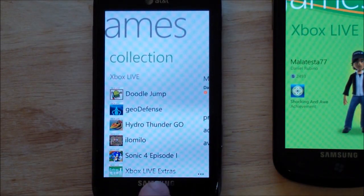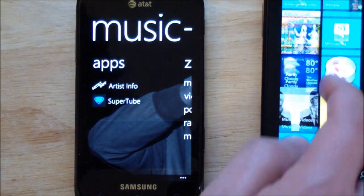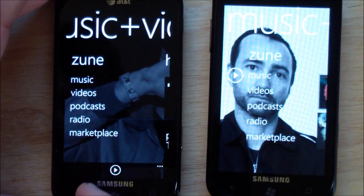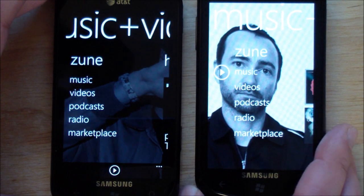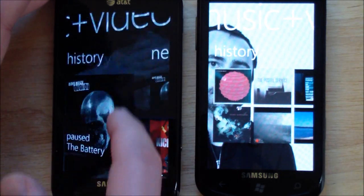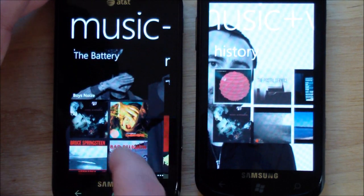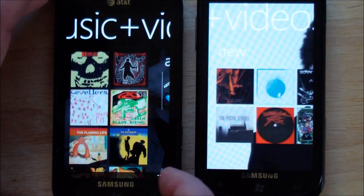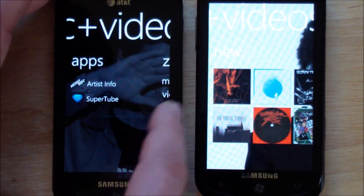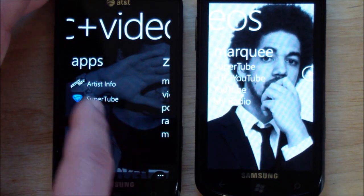Now let's hop quickly to the Zune player. Not a whole lot has changed here either, so you have the same features. Got your history — looks like the history has changed a little bit. So you have one major screen and then all the smaller ones. You have your new. You can see how it's ordered differently now — it goes down a lot further. And of course, apps. They changed it — makes much more sense, obviously.